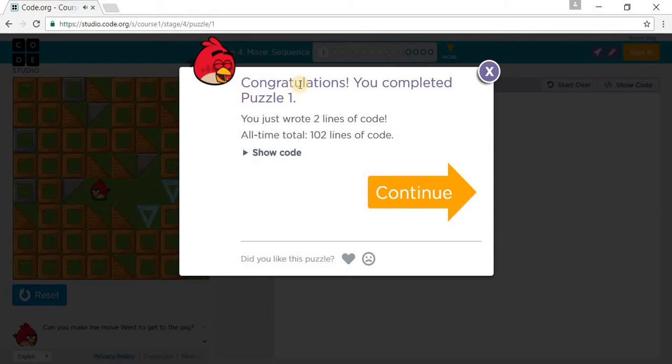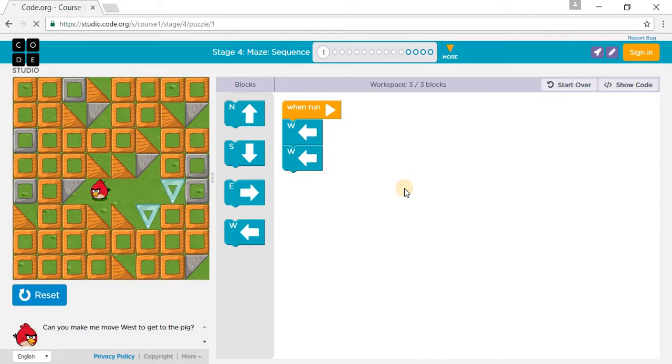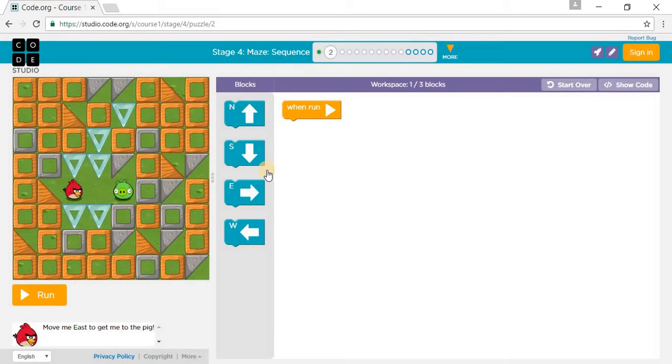We've completed puzzle 1. Now let's go to puzzle 2. It says move me east to get to the pig. So now we need to move east. One east and two east.